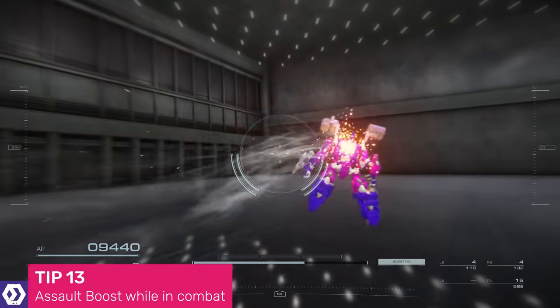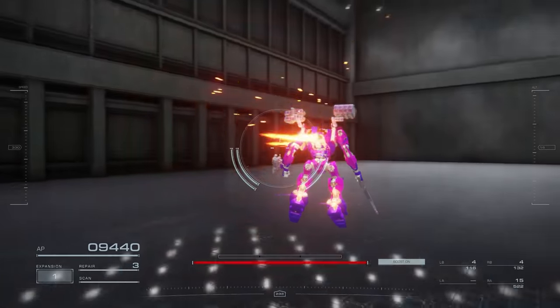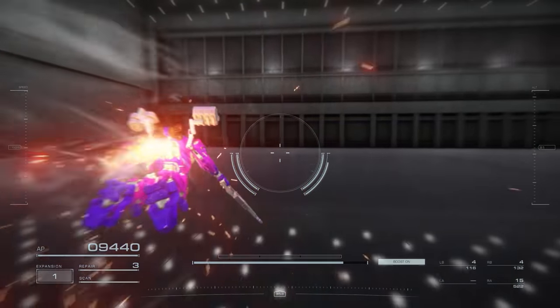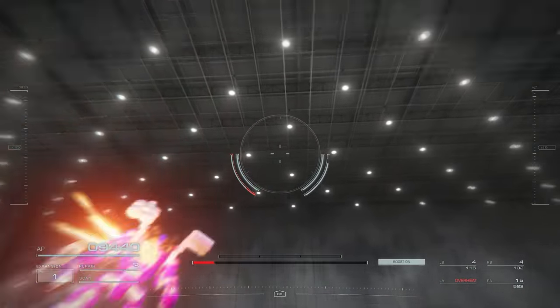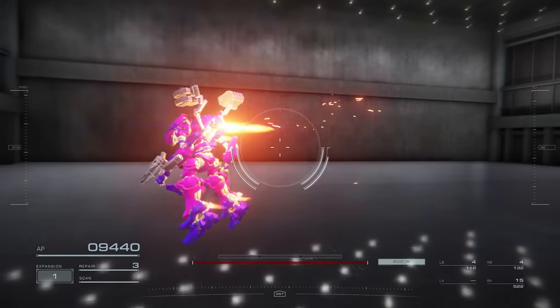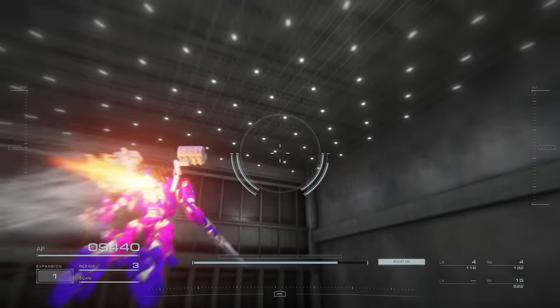Not long into the prologue mission, you're taught how to assault boost to cross great distances quickly — but it's not just for crossing long distances. If you're not using assault boosts to quickly gain height advantage on a boss or avoid a dangerous attack, then you're not utilising the full power and mobility of your mech. Short-lived, high-thrust boosts can give you a huge advantage in battle.